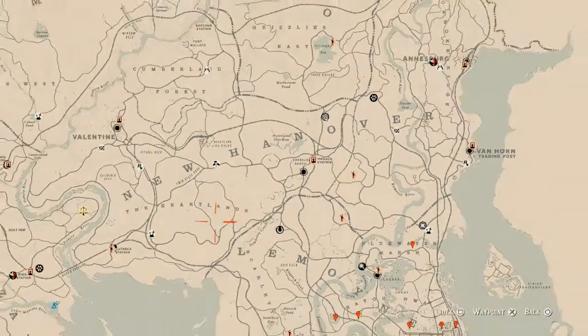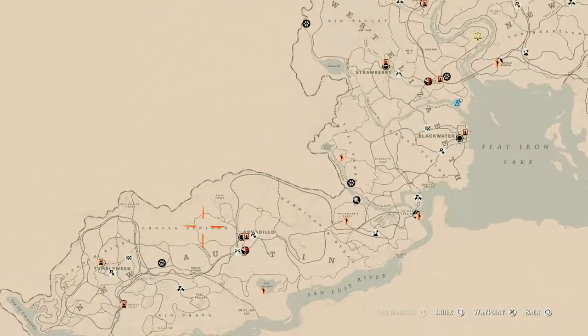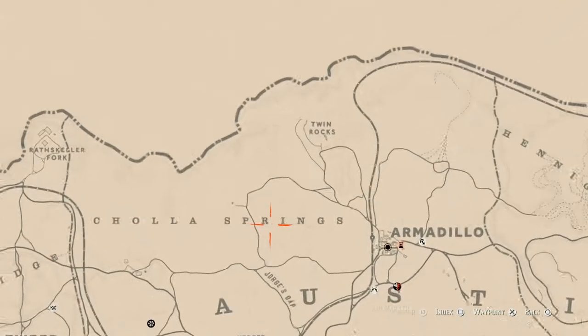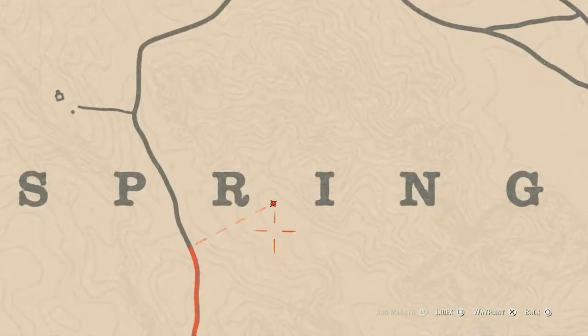The next thing is the Caribbean Rum antique alcohol bottle for today, which is right here in Cholla Springs. Between the 'i' and the 'r' in Springs, there's a tent at this location, and right in front of that tent on the ground you will find your Caribbean Rum antique alcohol bottle.